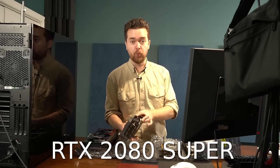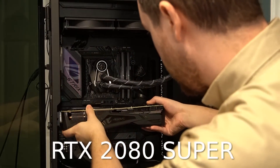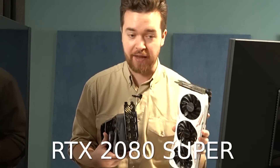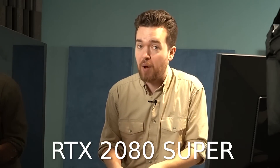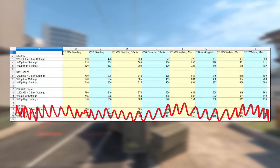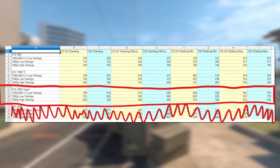Next up, the RTX 2080 Super. This came out in 2019. I was very disappointed in this card, especially in the Global Offensive test — it performed worse than the 1080 Ti. Maybe I screwed something up; that's very possible. But when it came to Counter-Strike 2 and we turned the graphics settings up, it did perform better than the 1080 Ti. I would say it's good enough for Counter-Strike 2.